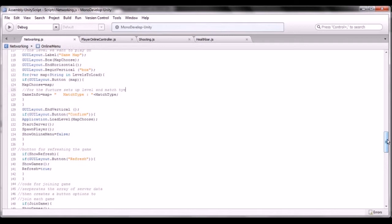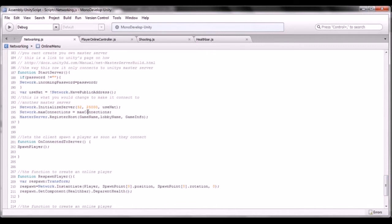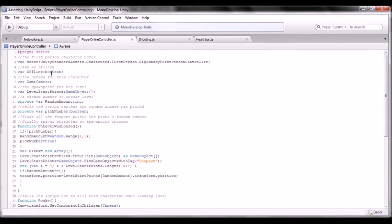This function here allows you to load in the game info — the number of players, the level, everything — that's how the game transfers that information. I've also added the respawn player function. When it respawns I was having trouble fitting it into my health bar and collision damage system, so when it respawns it de-parents the health UI. I'll go over that when we get to the player online. The health bar is in the health bar script. Since I'm using the Unity 5 Rigidbody First Person Controller I had to add a component to get that first person controller.